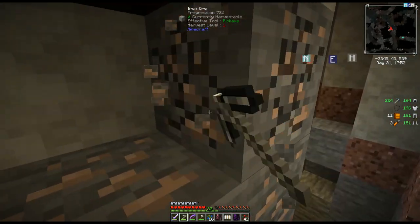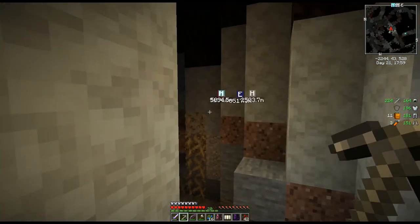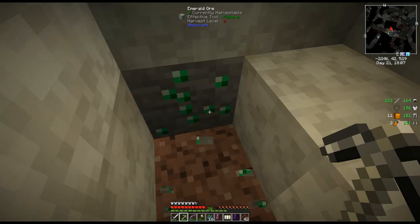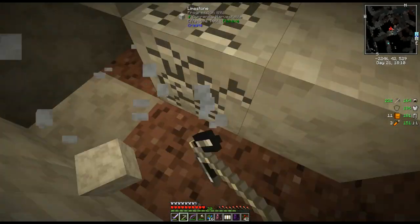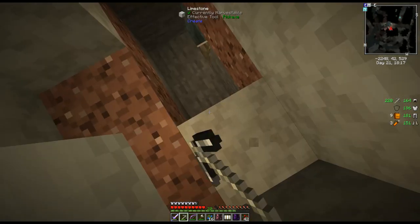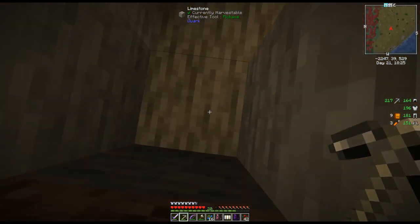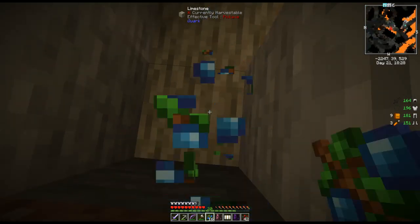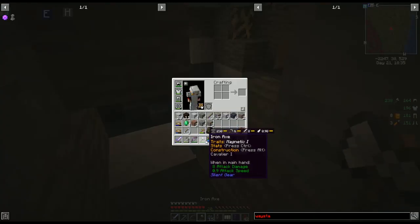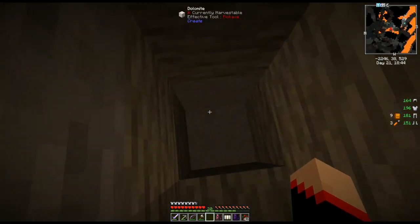Oh hello, this is a ravine! Nope, doesn't go down far enough — not a ravine, but still nice. Now you don't have to keep going once you find the diamonds, but I like to keep going down to see if we can find anything else. That part's completely up to you. I like to have something here just to block so nothing will come down and get us.